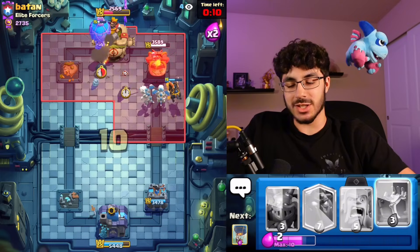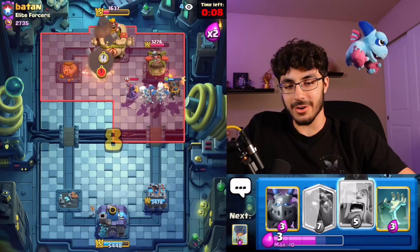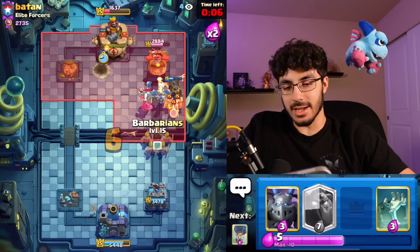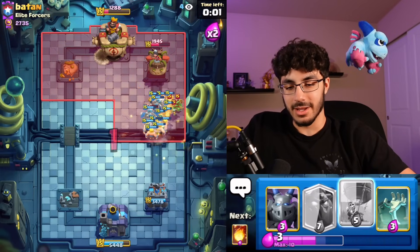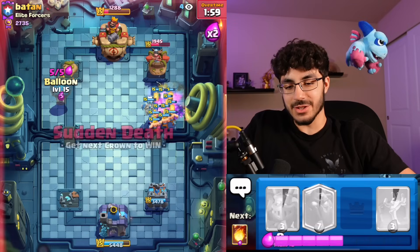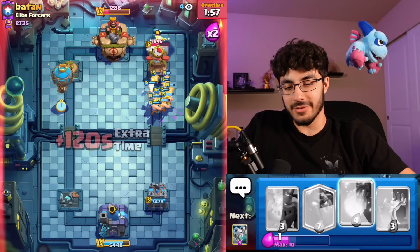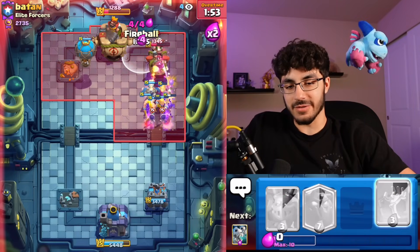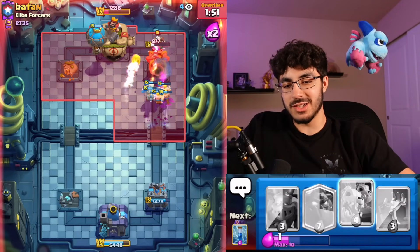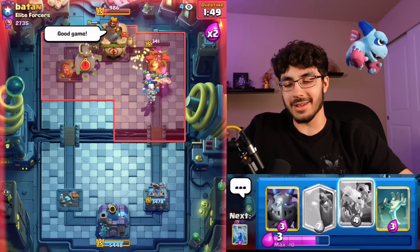I'm just Zapping here to apply extra pressure on the King Tower, which means we can pick which lane we want to go after. We've got one Skeleton Dragon on the tower already — big W. He'll probably just go Magic Archer now, but without his Tornado it's going to be really hard for him to defend and handle the Balloon at the same time. We'll Fireball over here and that should be GGs. I knew we were gonna make that comeback.